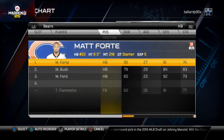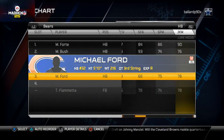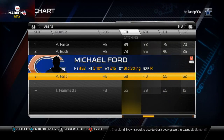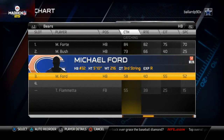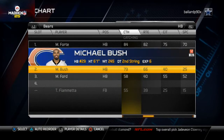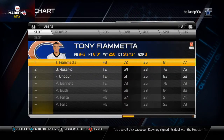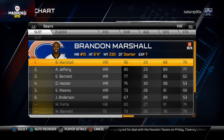At halfback it's really a no-brainer — Matt Forte. For the backup halfback, Michael Ford is a really good spell back but he can't catch as well as Michael Bush. Since we're going to be passing a lot I'll leave Michael Bush in, but if you're going to be running a lot I'd suggest Michael Ford. At fullback, we don't really use one in this offense.